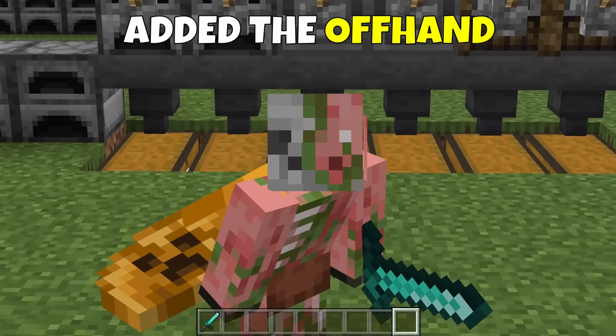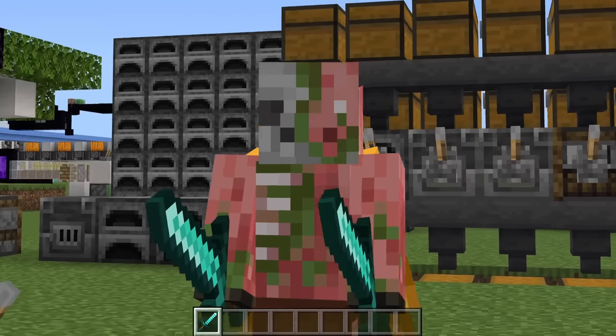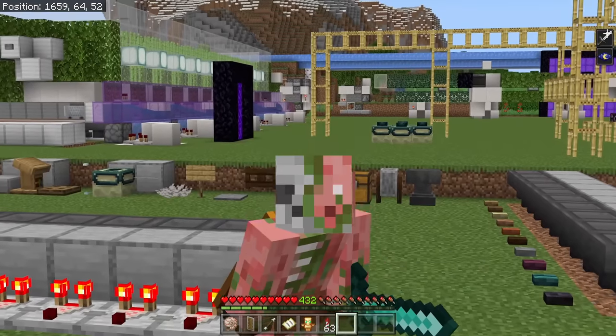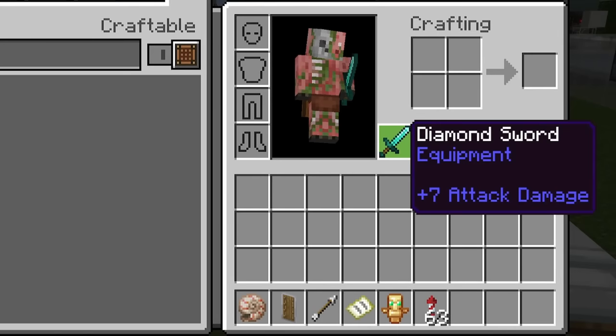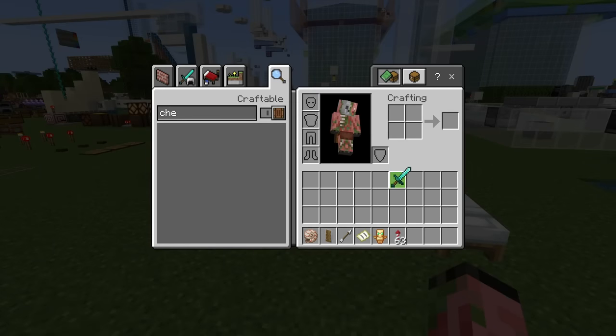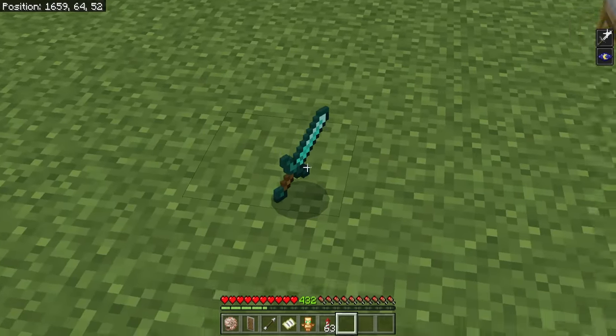Mojang has secretly added the offhand to Minecraft Bedrock Edition, and it sorta kinda works. As you can see, we do have a sword in the offhand, and it's actually there in the inventory as well. However, you can't place it there — if you try and put it into that slot, it just gets thrown on the ground. Kind of annoying.